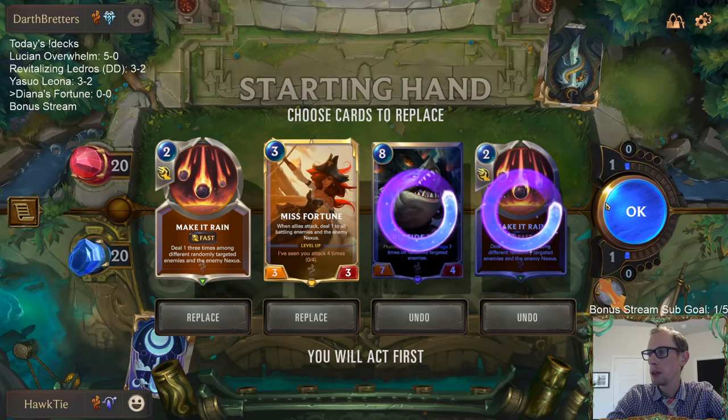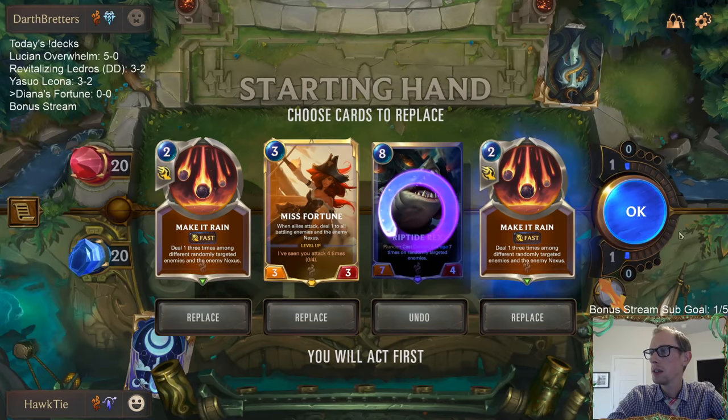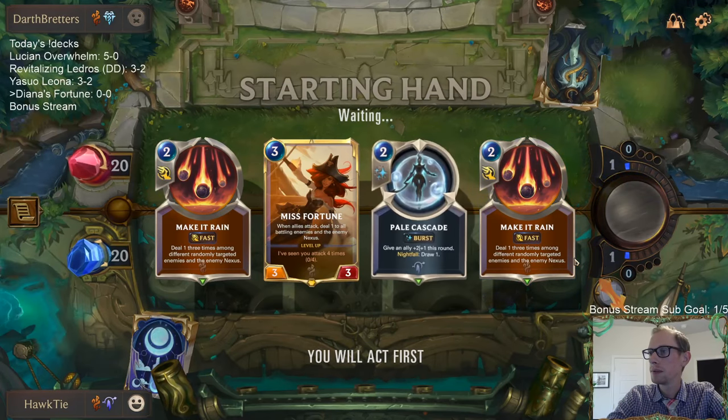You have to like playing against Bilgewater these days because there's a lot of Bilgewater. Do we just keep both Make It Rains? Maybe we do, maybe just keep both.